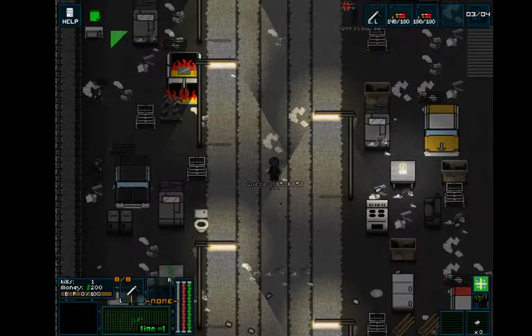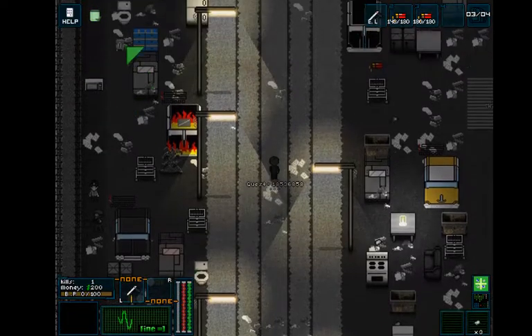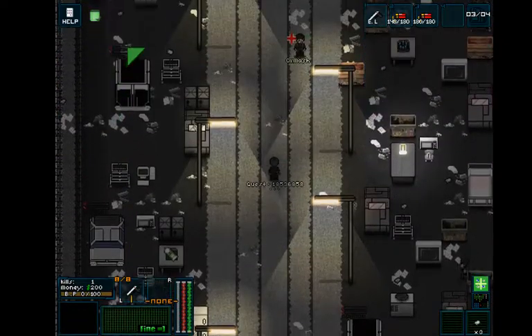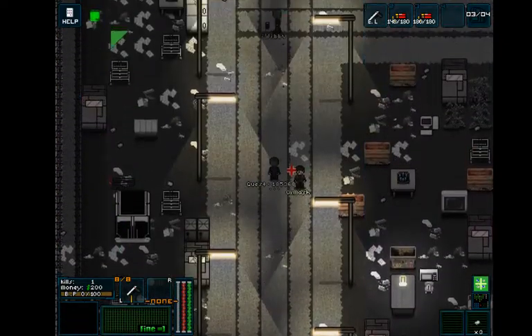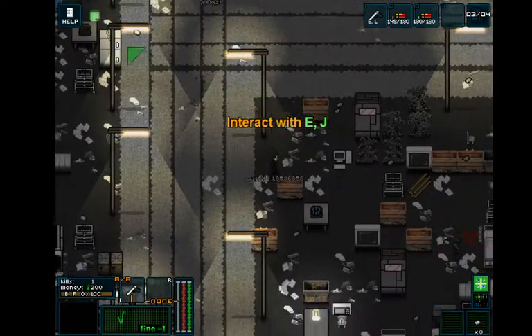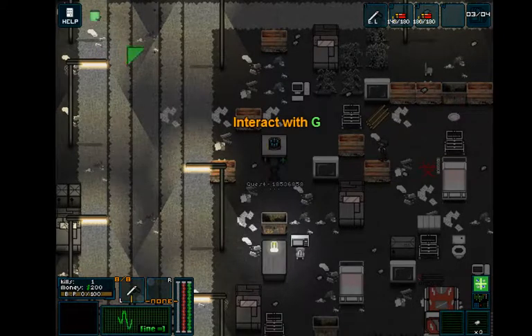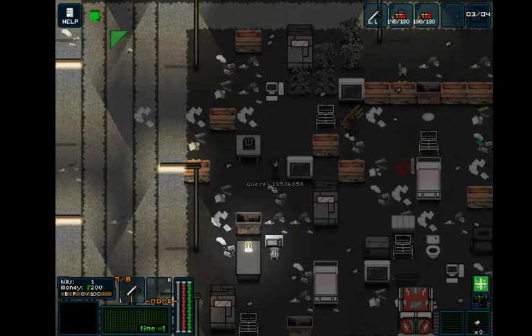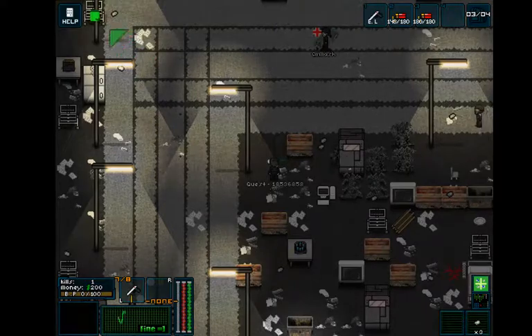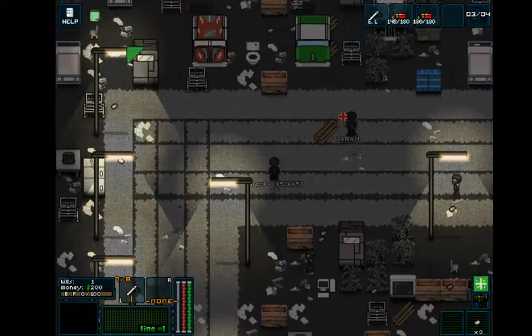Do I have another gun? Looks like I just have the one gun. If I go up here does that do anything? What am I interacting with? I'm just like jumping around. That guy just kind of walked right through that — that's probably not supposed to be happening.